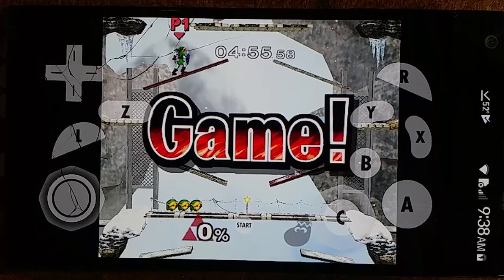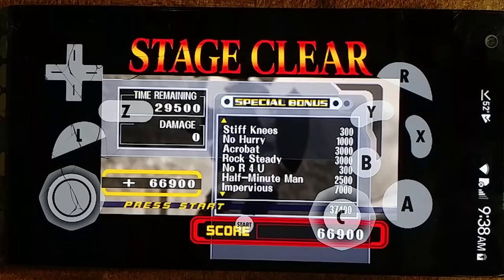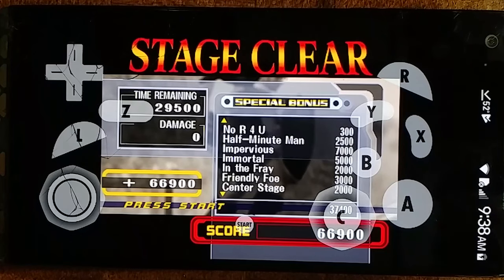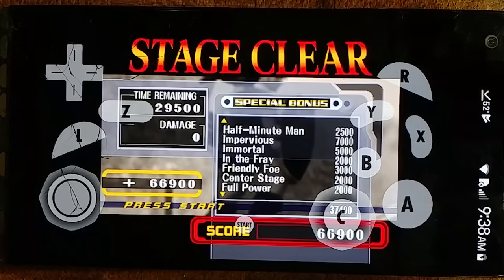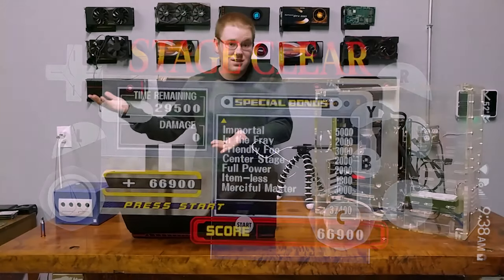As long as the camera is staying centered on your character, that shouldn't be much of a problem. But if your controls are off to the sides and one of the players is literally under your thumb, he's going to have an advantage because you physically can't see him.